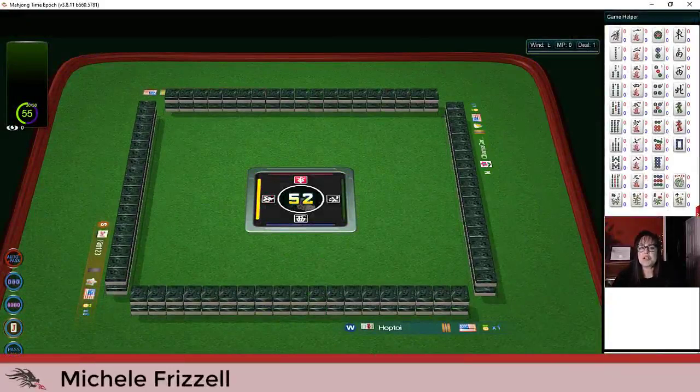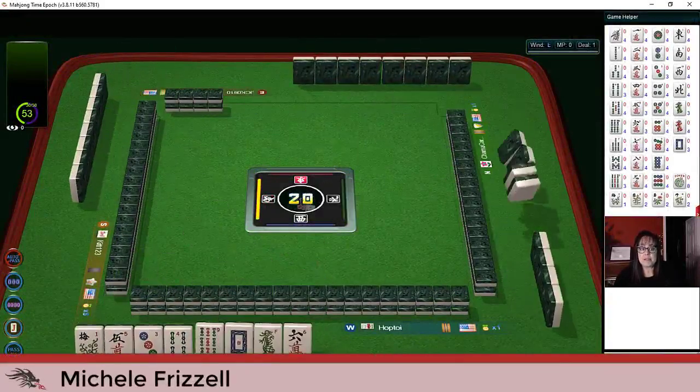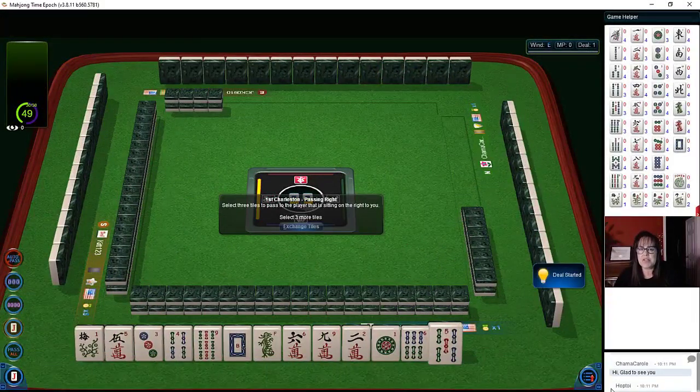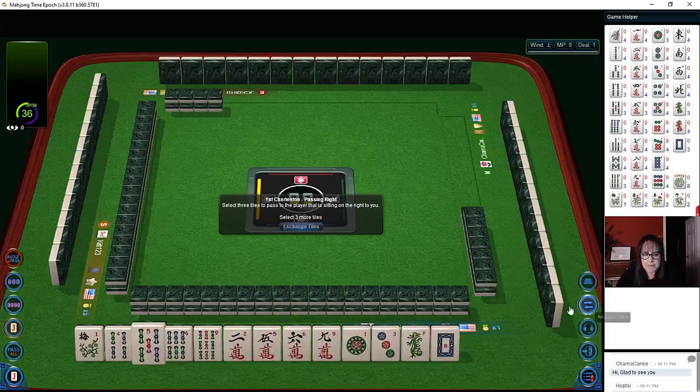We just launched into a game at Mahjong Time. In this strategy theory session we're going to be playing American Mahjong using the National Mahjong League card. If you haven't played at Mahjong Time yet, look for my email in the video description below — I can send you information about their VIP trial.